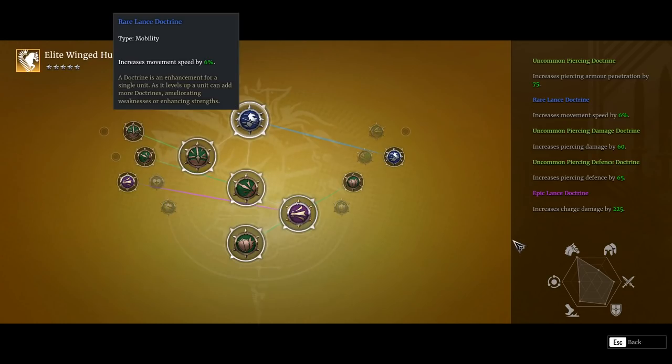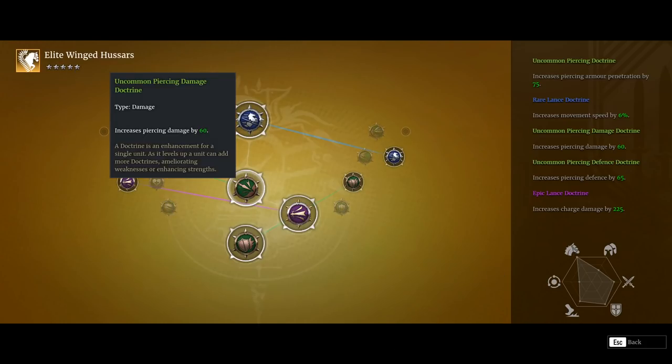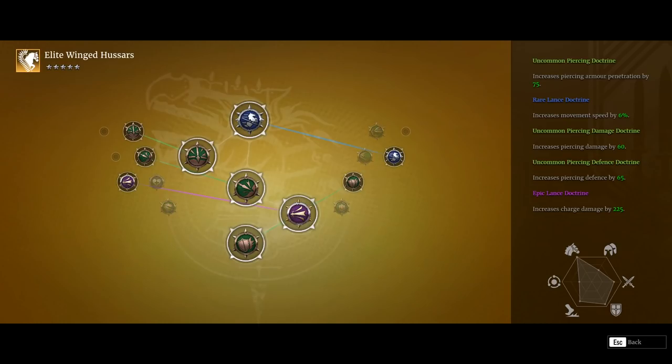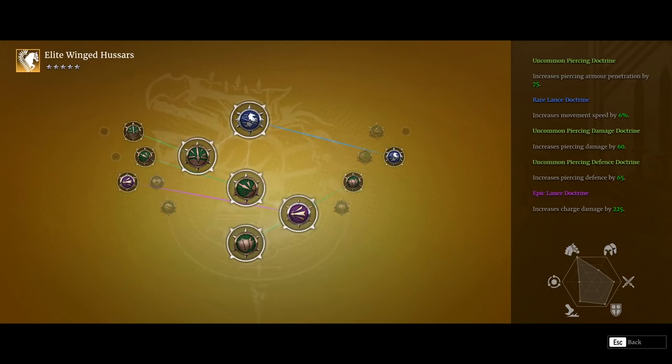Elsewhere I've just done the movement speed increase — is it really necessary? Potentially not. Six percent is not all that much of a base movement speed increase, makes them a little bit quicker but barely noticeable. Piercing AP and piercing damage — charge damage obviously scales off piercing. It'll probably make a little nudge in the right direction, and of course that little increased piercing defense helps make them very slightly more resistant to enemy ranged damage.